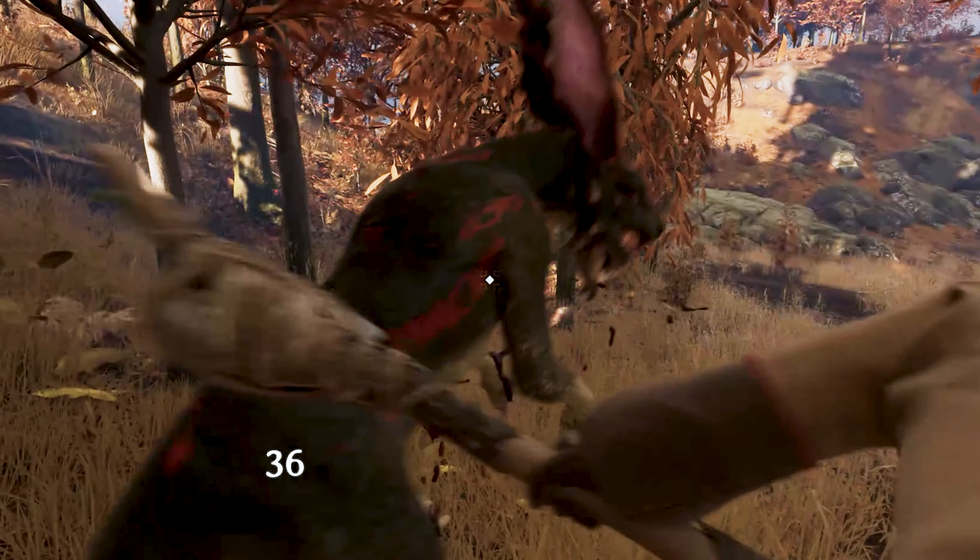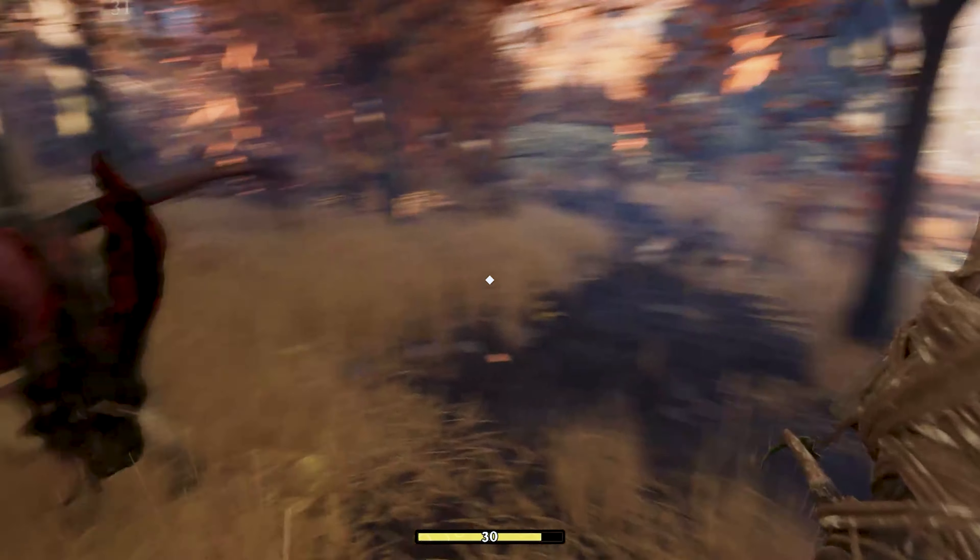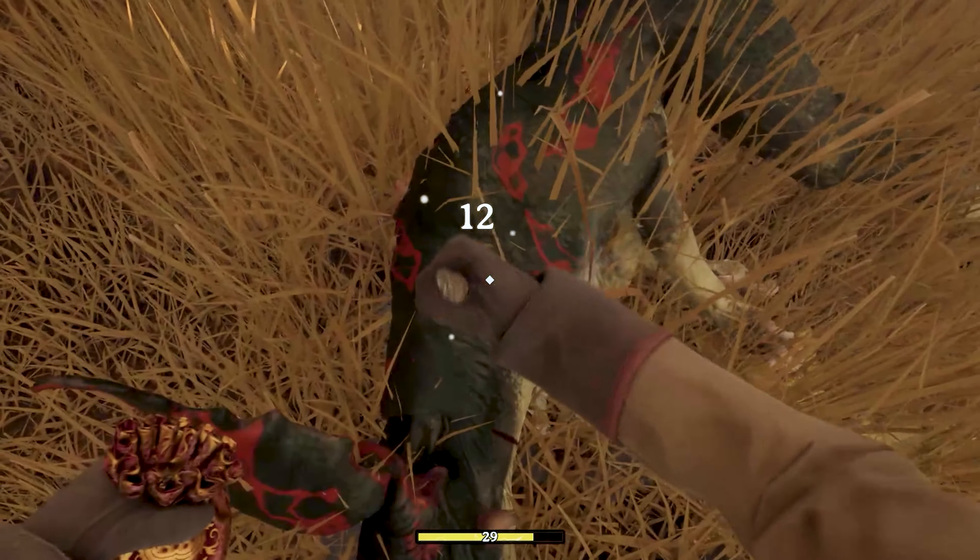The best tool to dispatch these easily is the axe — and try for headshots. Remember to use your knife to acquire the bone-hidden meat, and continue to the structure.